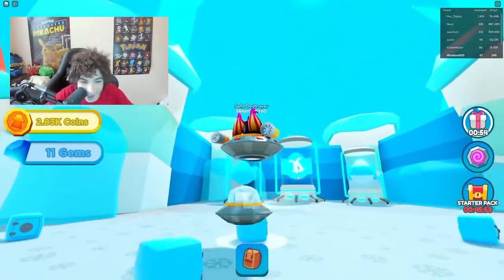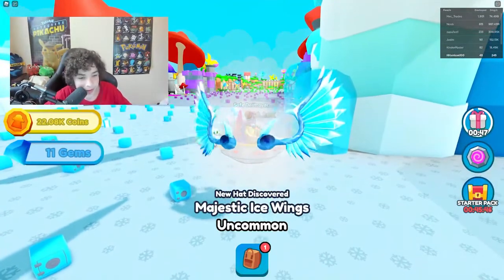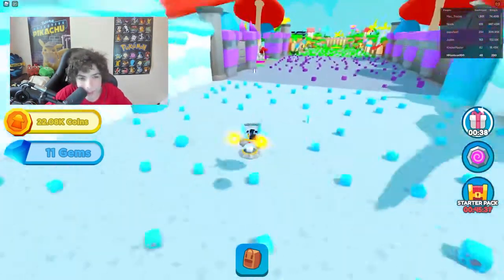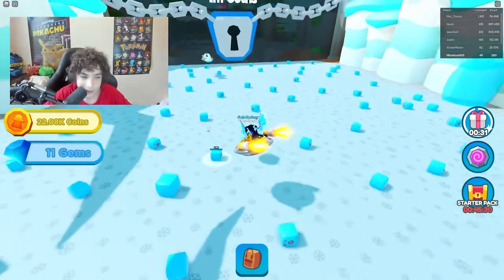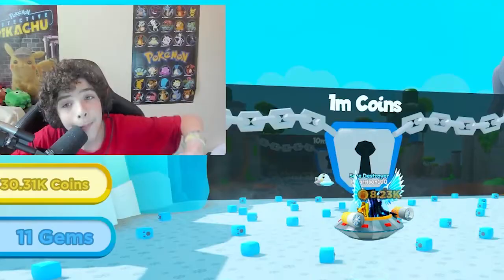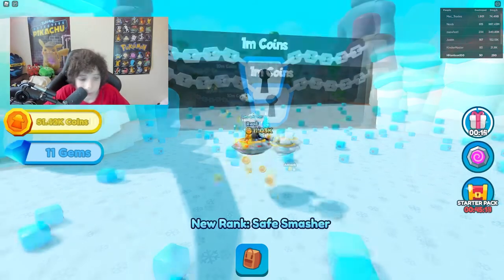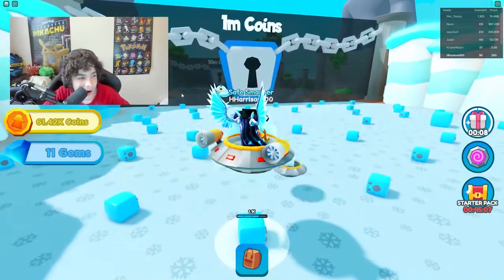We can't buy another pet because we don't have 100 diamonds, but we got another hat. There are so many areas to explore and I'm only in the third area. We need a million coins to go to the next area — that's a lot. We reached a new rank: safe smasher!